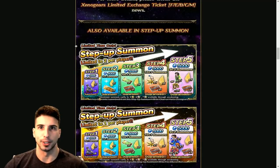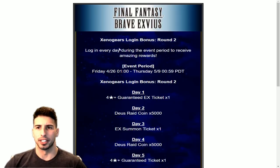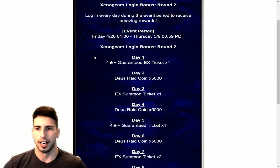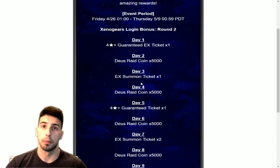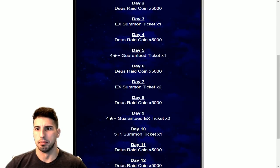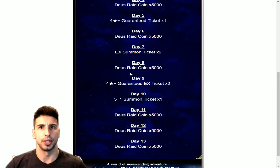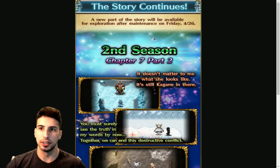We're also getting a Xenogears login bonus round two. Log in every single day — even if you're not playing, just open the game to get the rewards. You'll be able to get a 4-star guarantee ticket, some raid coins because there's going to be a new raid event with the Xenogears banner, an EX summon ticket, more tickets, a 5+1 ticket, and more coins.